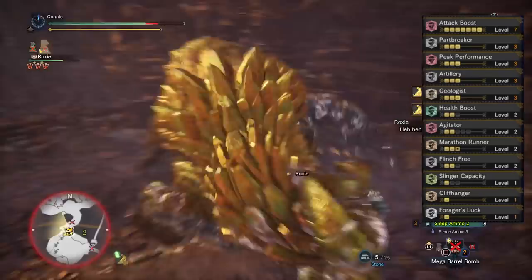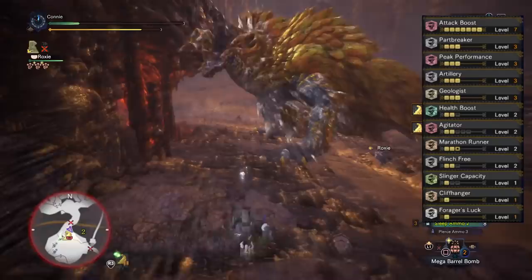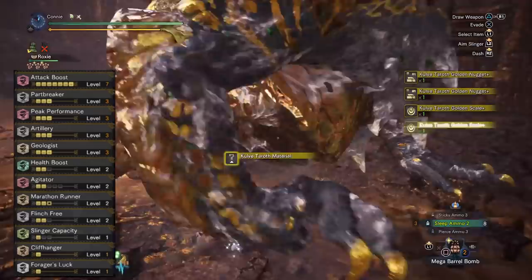Let's talk about the skills in order of importance. Geologist at level 3 is obviously essential for the double shiny exploit. Carving Master, which you get from running 4 pieces of Guild work, is obviously essential for the 4th carve on the gold plating — although you could technically do it without either of those skills, they do increase the efficiency significantly. Part Breaker makes a huge difference because it makes you break the horns faster; this route requires Part Breaker 3.